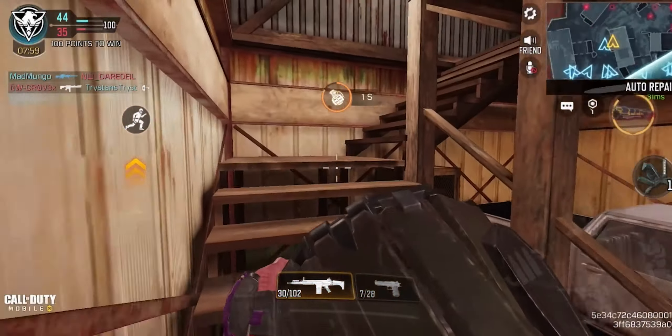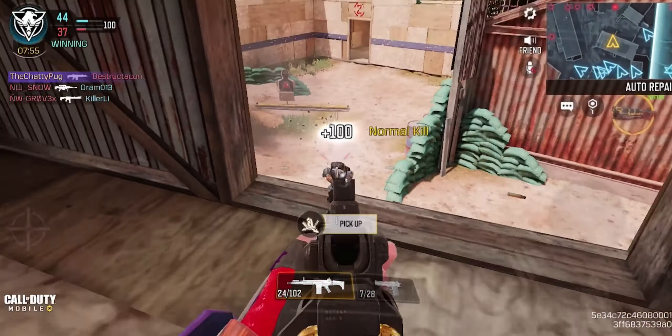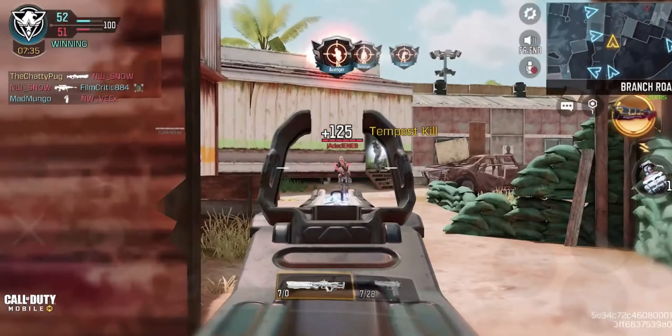The very last attachment we're going to be putting on is the ammunition. This one you unlock at level 55 and it's probably the best one that makes this gun the best — and that's the 30 Round OTM mag. So we get 10 extra rounds in the magazine, and we also get that body part damage multiplier, which is really good.